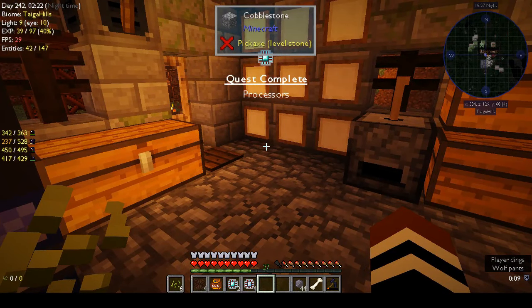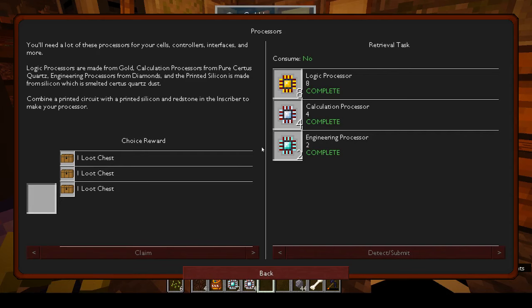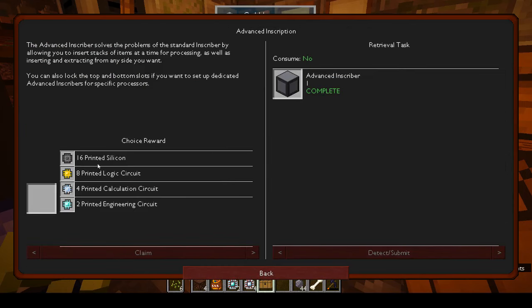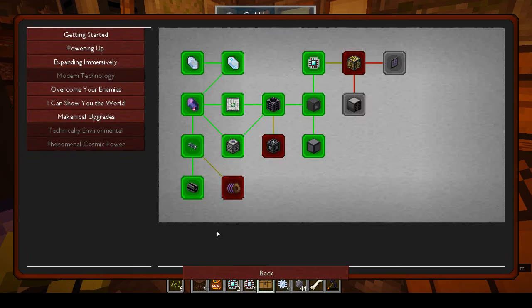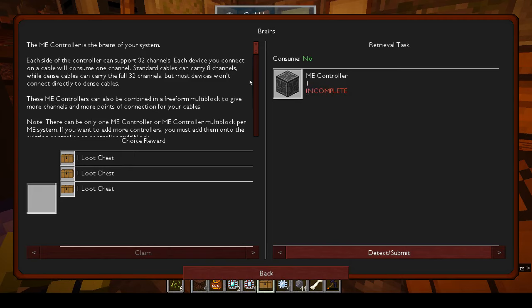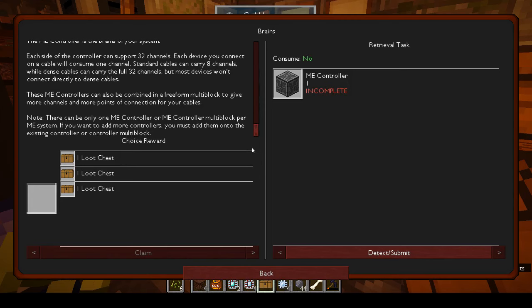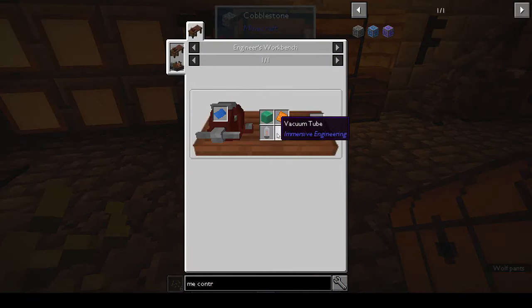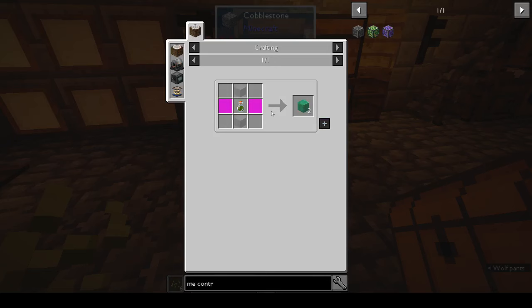The quest has updated. Let's pick the middle loot chest. We can go for the calculation circuits because that uses certus quartz and that's harder to find. Okay, brains — we want an ME controller. What do we need to make an ME controller? Circuit board and insulating glass. We're not doing that yet.